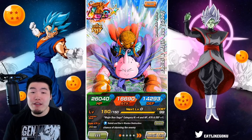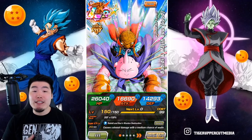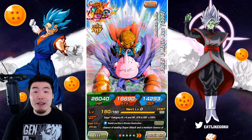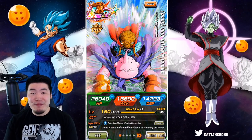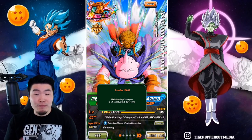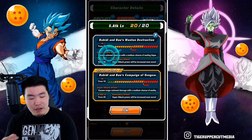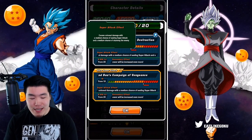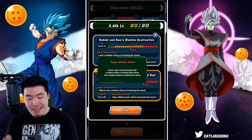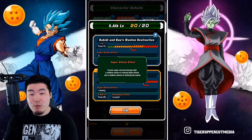Now before we jump into the event, we're gonna quickly go over the details for anybody that doesn't know what they do. If you guys already know what their passive, leader skill, and all that stuff is, then feel free to skip ahead about 30 seconds to a minute. So starting with the leader skill, it's Majibuu Saga category: HP, attack, and defense plus 130%. The 12-ki super attack causes colossal damage with a medium chance of sealing the super attack and a medium chance of stunning the enemy.